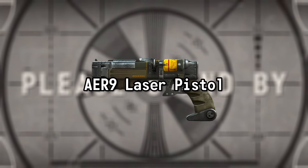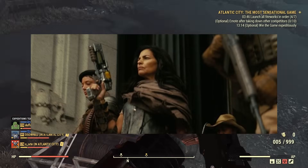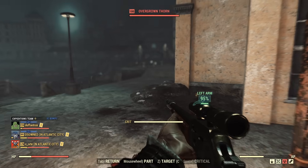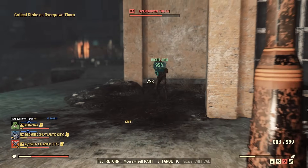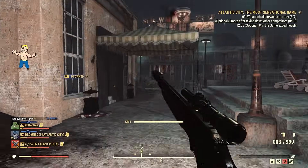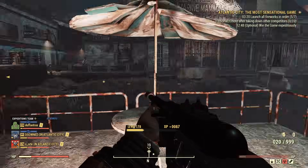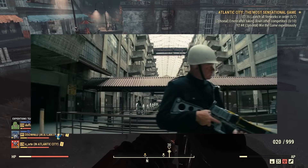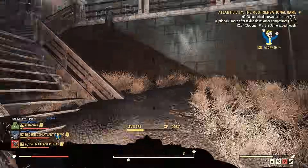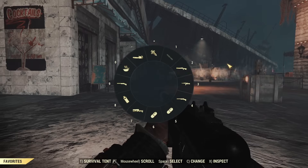AER-9 Laser Pistol and Laser Rifle. We see Leigh Moldaver carrying the AER-9 Laser Pistol as she walks out of the Griffith Observatory in Episode 8. While laser pistols across the franchise have taken many different appearances, the one in the show is the AER-9 variant from Fallout 4. We also see an AER-9 Laser Rifle briefly in Episode 2, carried by some Enclave Guards. Since Fallout 3, the Laser Rifle has kept a consistent appearance: boxy barrel, metallic stock, an underbarrel bracket, and some exposed wires.